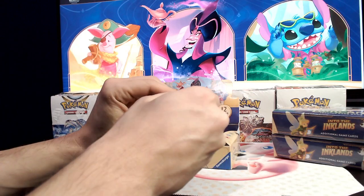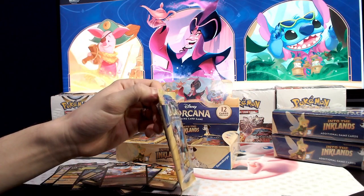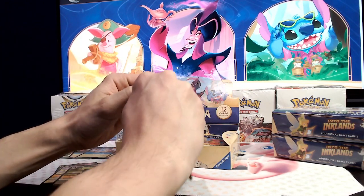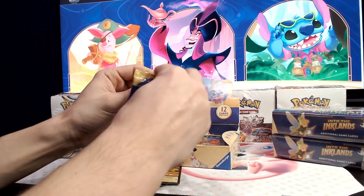The game is made up similarly to Pokémon and Magic — multiple colors. You've got amber, emerald, sapphire, amethyst, ruby, and steel.